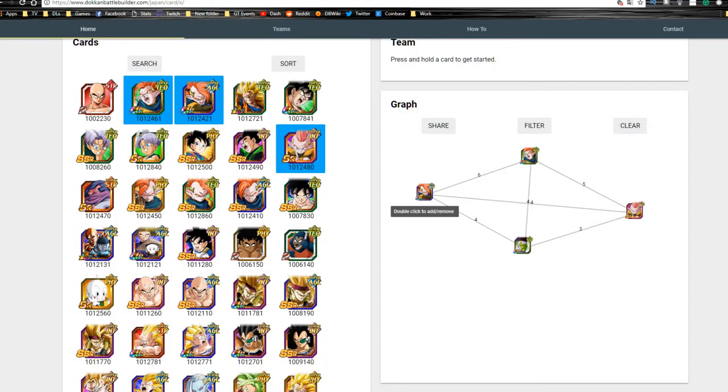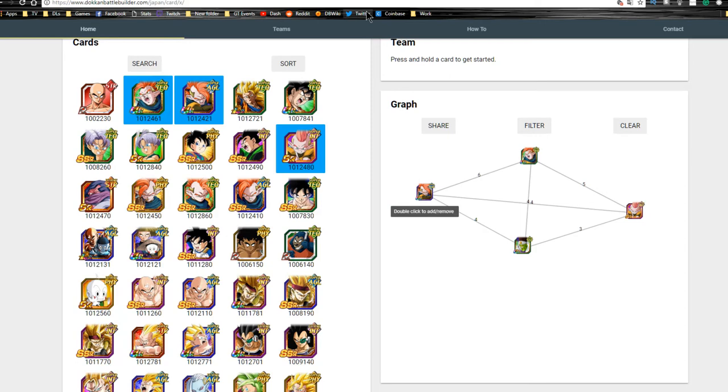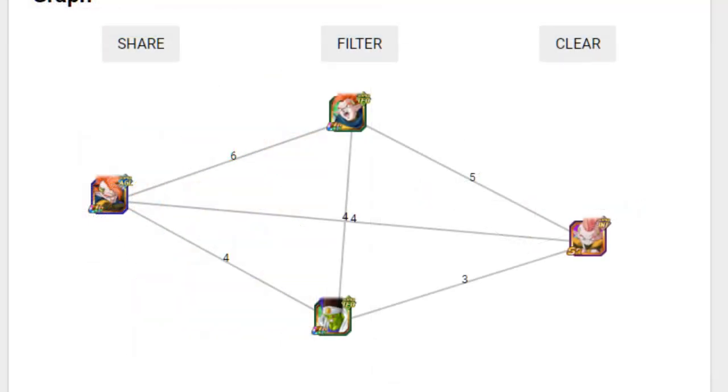Now let's go over to DokonBattleBuilder.com. Shoutout to the wiki, DokonBattleBuilder.com, and DBC.Space — that's where I'm getting the actual categories for the agility one. Thank you to every single one of you for having such awesome information available. I set up a brand new scene so you can actually see this without me having to crop and modify everything.